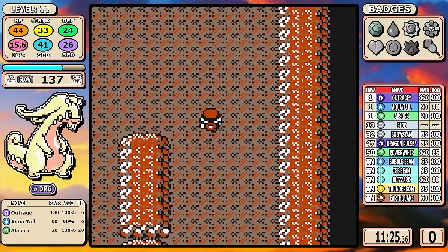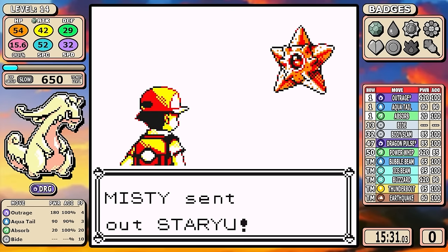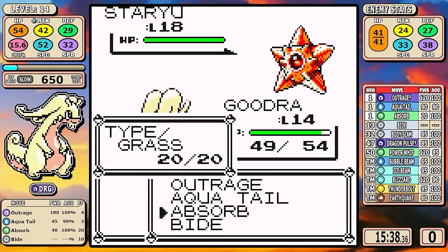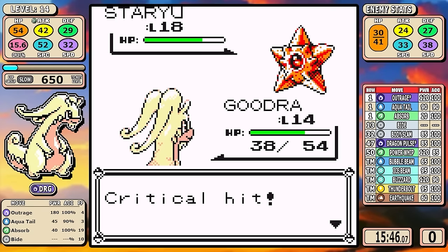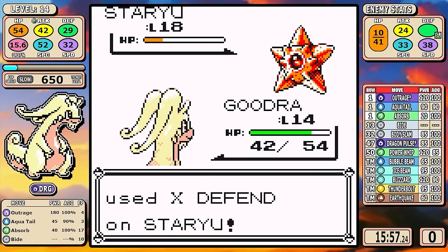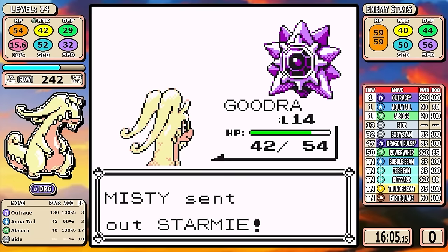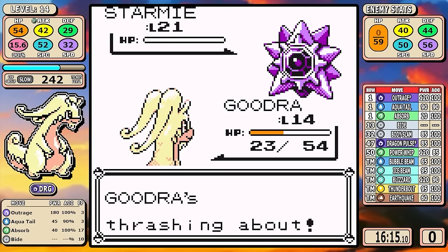After that, we head directly into Misty — and this one's a little more nuanced. I will be using Absorb for Staryu because if you lock yourself into Outrage you're going to confuse yourself, and we're at such a low level that Misty can easily defeat you. But it's very important to take her down now, so you slow and steady with Absorbs. Goodra is extremely bulky. Once Starmie comes out, you go Outrage, take it down, and we get a crit to make short work of it.